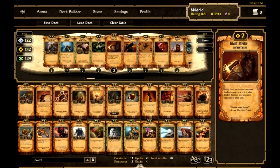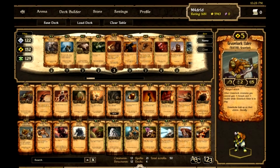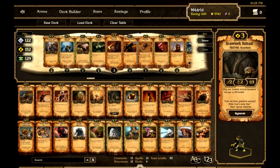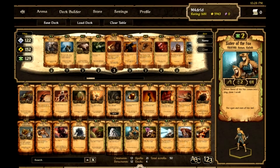So here's what's in it. I have three Gravelock Raiders, three Gravelock Elders, and two Gravelock Outcasts. As for creatures, I have two Iron Ogres and three Sister of the Foxes — that's it for creatures, a total of 13 creatures.